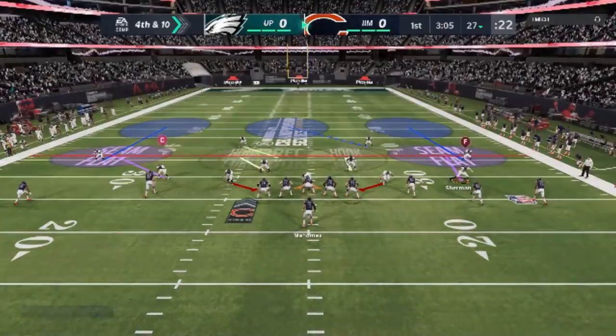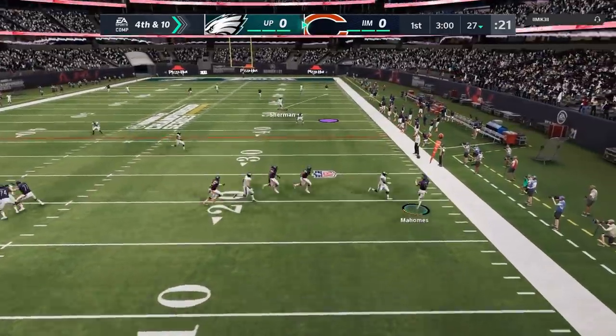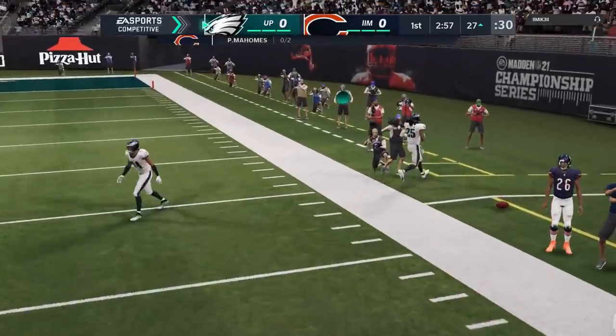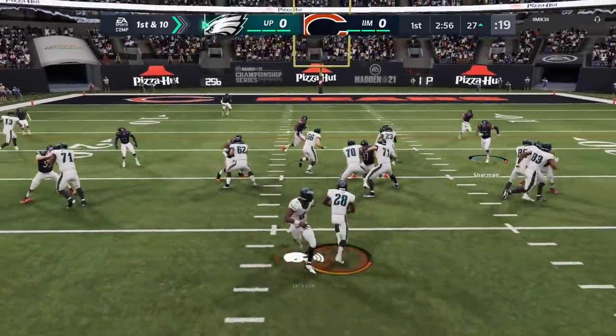On a play like this on a third and ten or a fourth and ten, all I'm really going to do is zone all the linebackers, and you're going to see how there's just going to be nothing to throw to over the middle — it just clogs the middle with zones. My opponent tries to roll out, luckily the defensive end got in the way, and sure enough I usered back enough that I accidentally switched off but he made the play. We get the ball right at the 27.